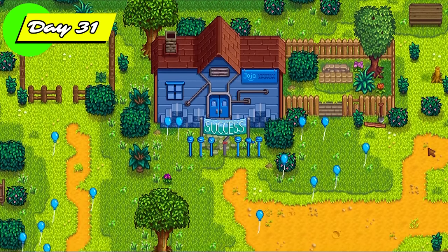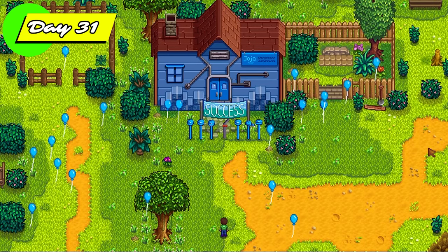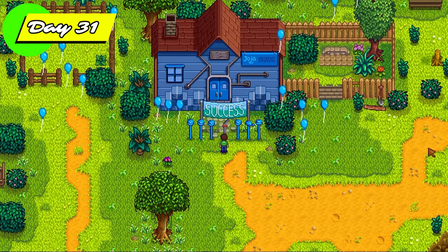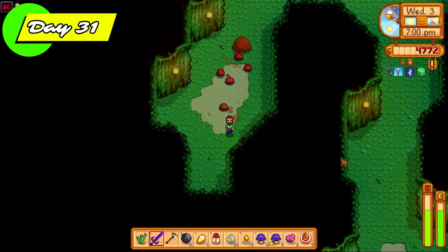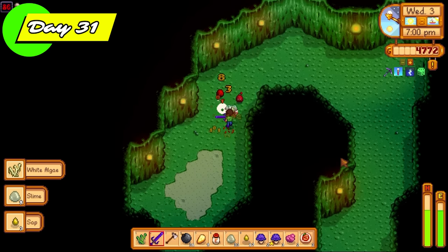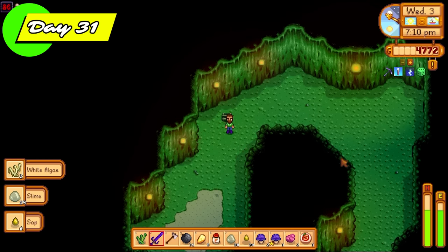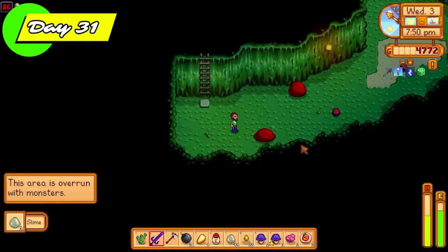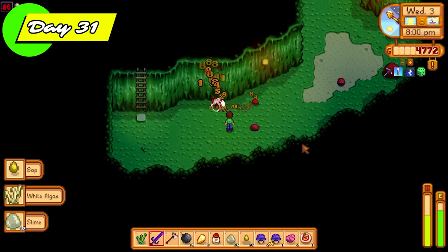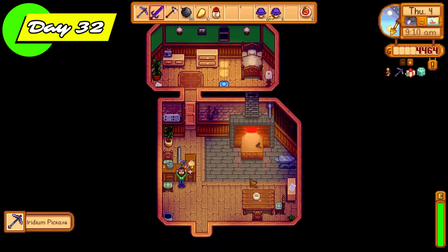I made loads of lightning rods today because tomorrow was a stormy day and I needed battery packs to get over to Ginger Island. I got Robin to make yet another slime hutch. I also got a surprise party from Morris and co — they got a lovely Joja machine for us. I started farming floor 86 on day 31 because it's an ambush floor. Great thing about ambush floors: they remain the same for the whole day, so I can very easily farm this floor all day, getting my slime kill count up super fast.